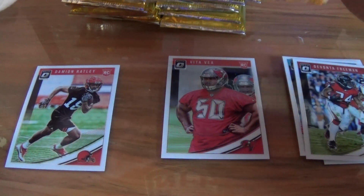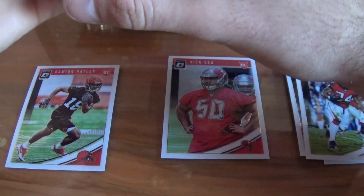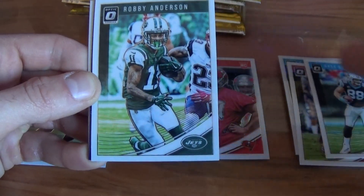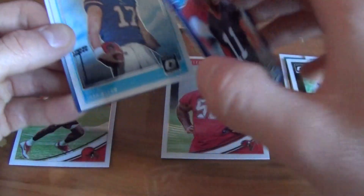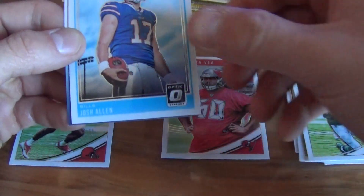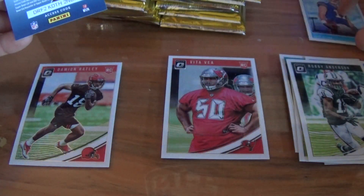I haven't seen any breaks on YouTube of this — I just saw the first off the line, so I don't know if I'll be the first one or not. We have Greg Olson, Robbie Anderson, a nice purple Antonio Callaway out of 50, and a nice Josh Allen rated rookie — first rated rookie of the box!